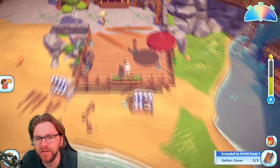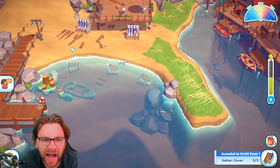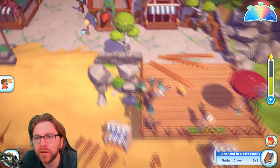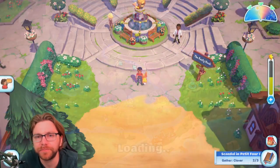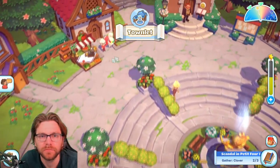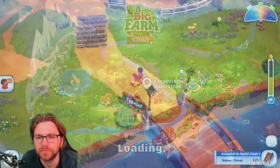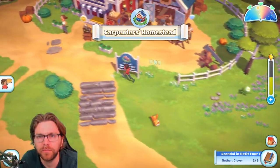Anything interesting over here? You can see a whole island! Nothing nothing nothing — oh no, that's just going to give me a worm. I want a four-leaf clover. See you tomorrow Mo. No — what's happening with Benny?